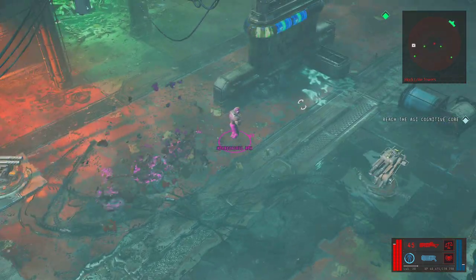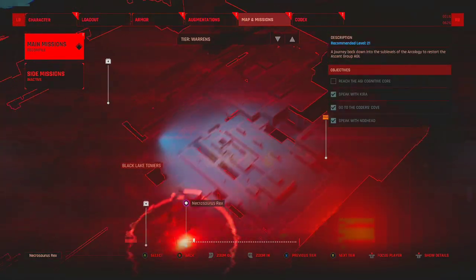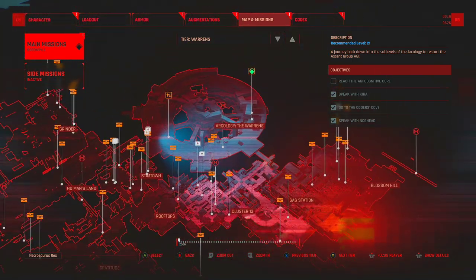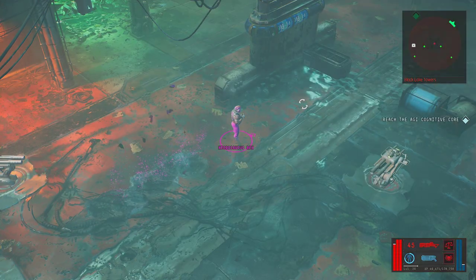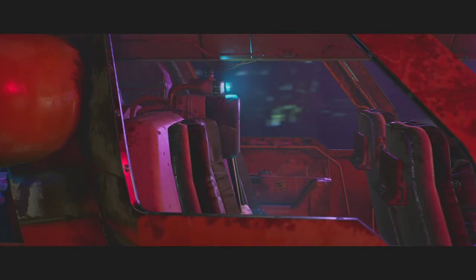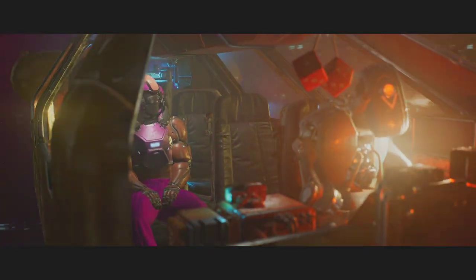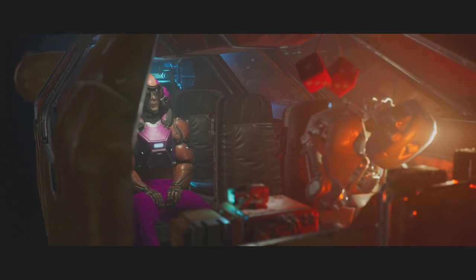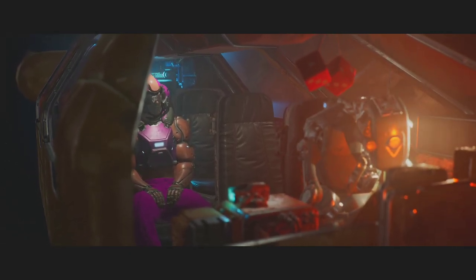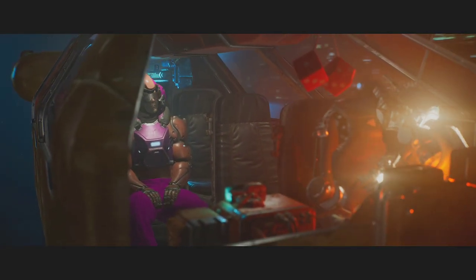We've got to reach the AGI cognitive core. All the way over there — Arcology Warrens. Let's go ahead and travel to that. You would think it would highlight the Arcology Warrens thing green because that's where we've got to go, the closest spot to it — but it doesn't. Whatever, not that big of a deal now that we've figured out what the world is shaped like.